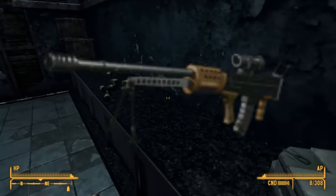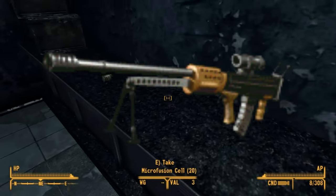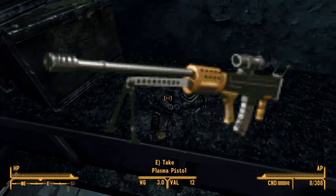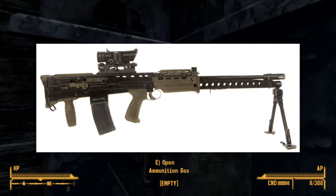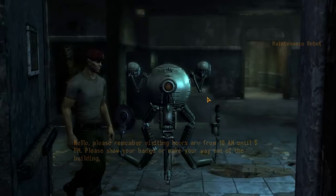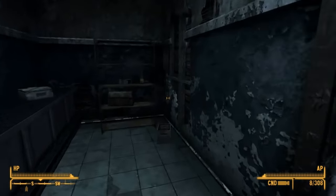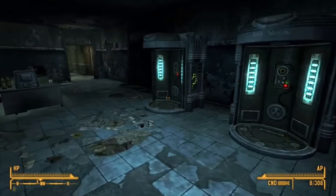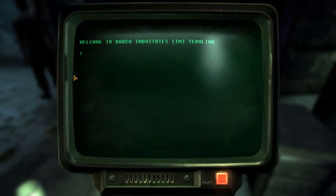Fallout 2 features a weapon known only as the Light Support Weapon, which is a solid mid-game weapon. It is a bullpup design and is a very close rendition of the Enfield L86A1, which is the obvious inspiration, just sporting a longer barrel. It shoots .223 rounds in-game, but it may be chambered in 5.56x45mm NATO rounds like the real-life weapon, which can fire .223 rounds.